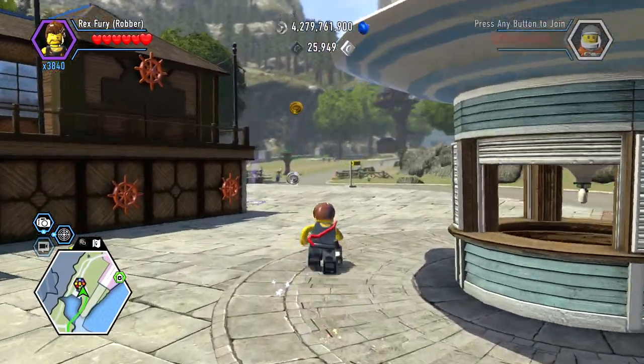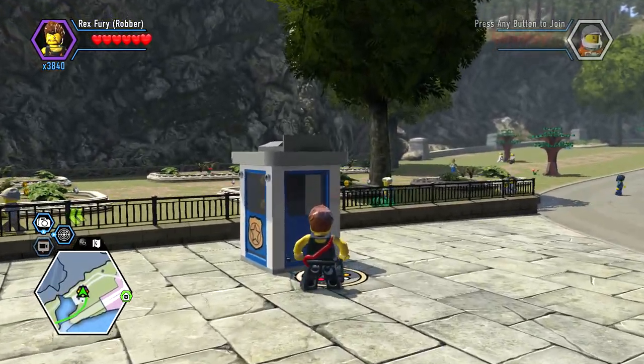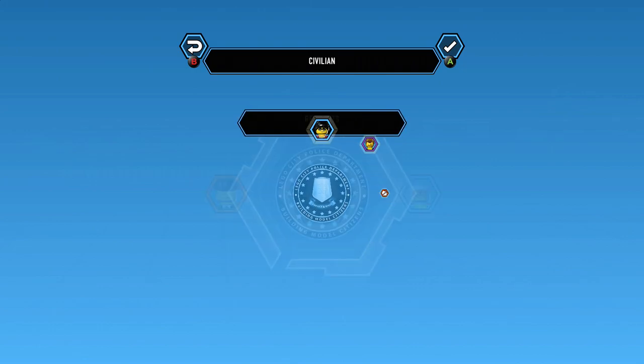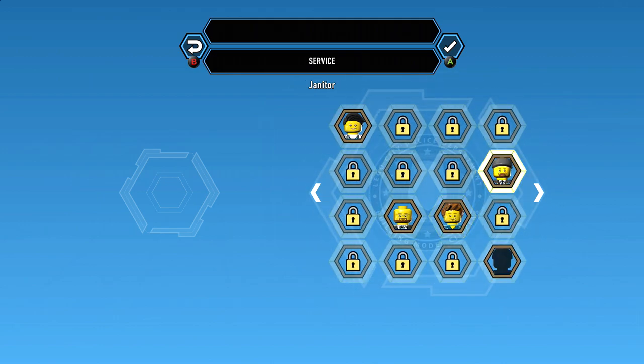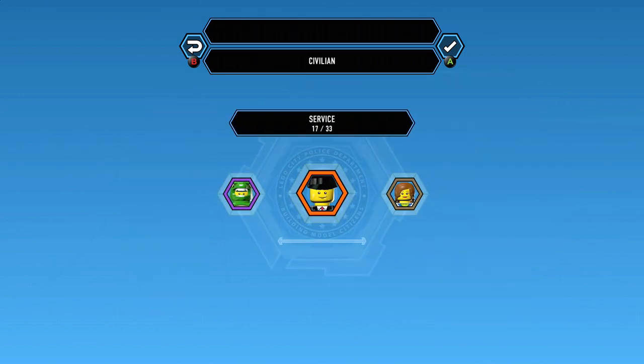That'd be helpful — a little Sonic the Hedgehog. We'll get over here and unlock her. I'm assuming she's gonna be under Service, or not... hmm, maybe just under Residence.